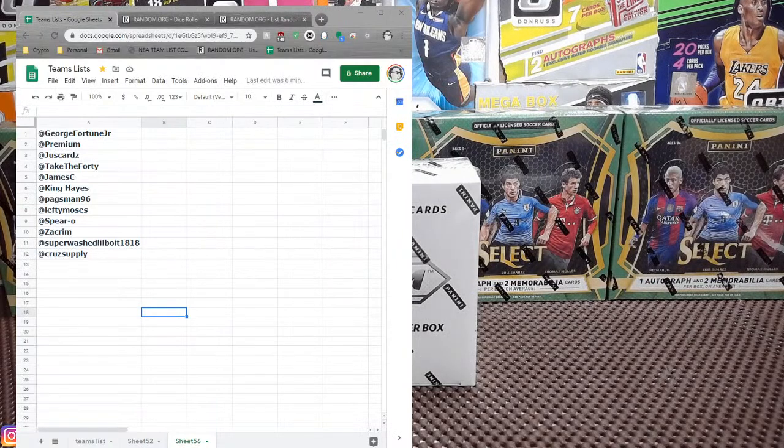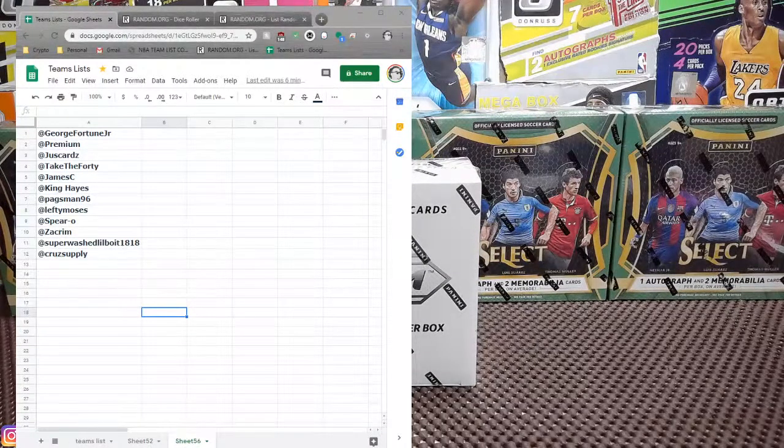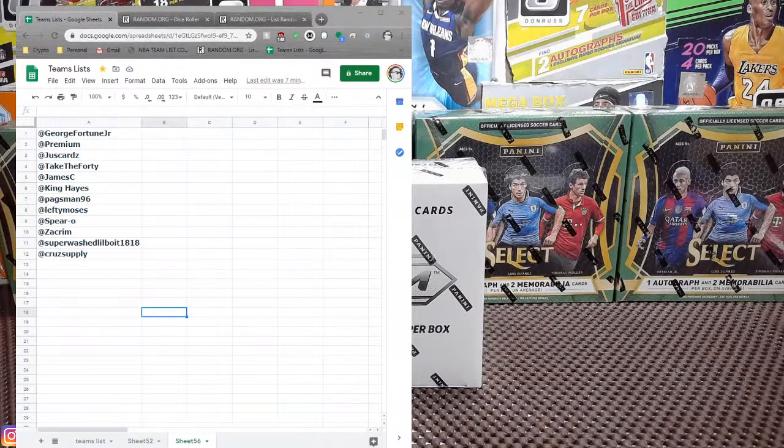Hey guys. 2018 Prism Soccer — oh baby, we are looking for the good stuff today. Gloves on. A lot of potential big value cards in this set, a lot of base cards that are highly valuable. Messi, Ronaldo, several others — Neymar, Kevin De Bruyne, Marcus Rashford, and all that jazz.